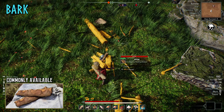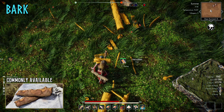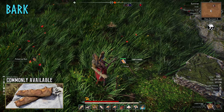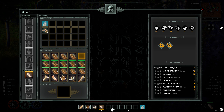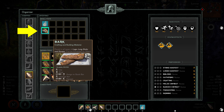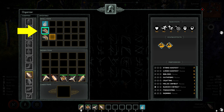The first option is bark. In the beginning you'll probably get more bark from chopping trees than you need, so why not recycle them. Bark can actually be broken down into fiber — simply shift left click on bark in your inventory and it will be converted into fiber. Granted the yield is not great, but it's a good backup.